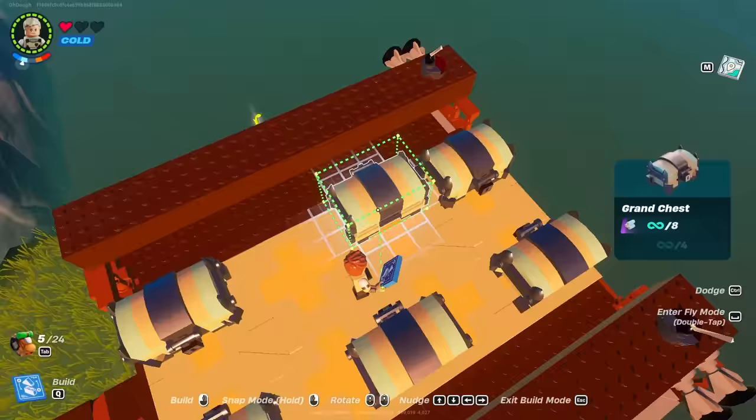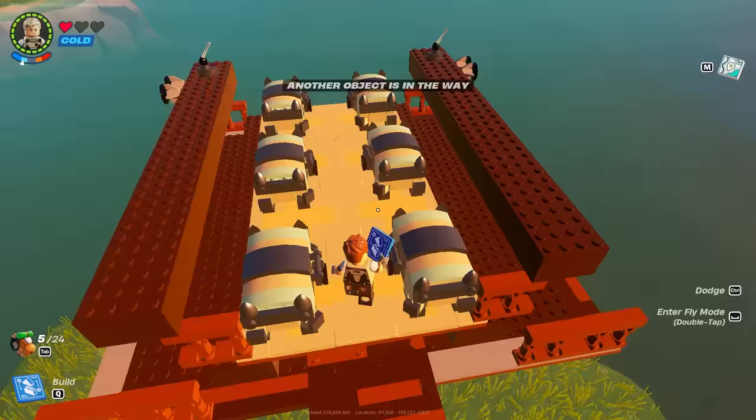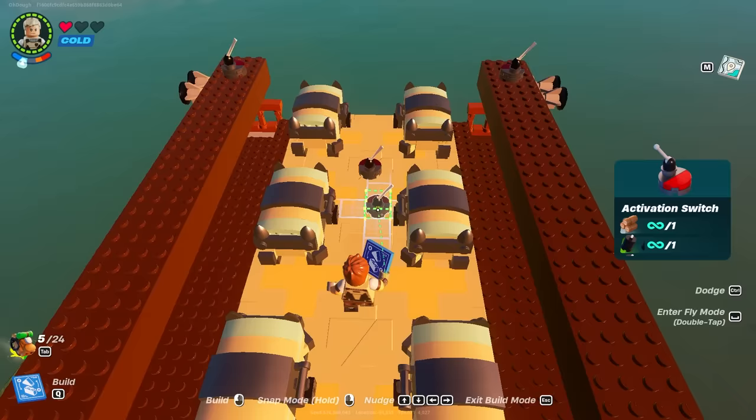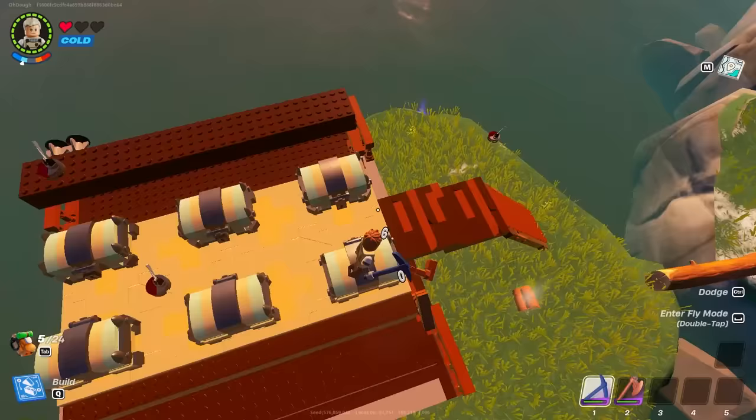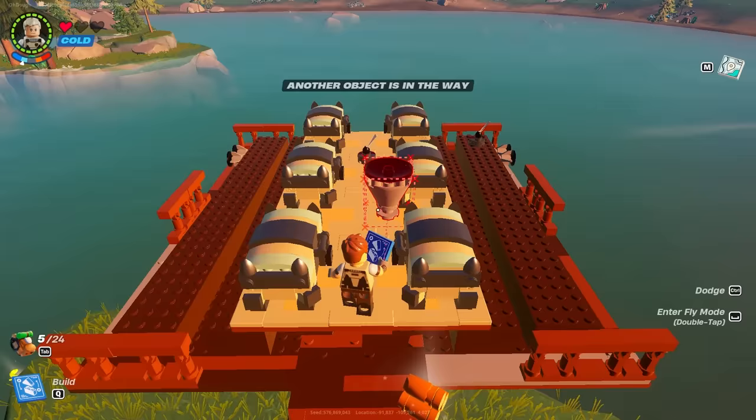Once you're done placing whatever you want — in my case the chests — go ahead and add your main activation switch for the forward thrusters, which we haven't placed yet. Then break the railing holding up the side thrusters.